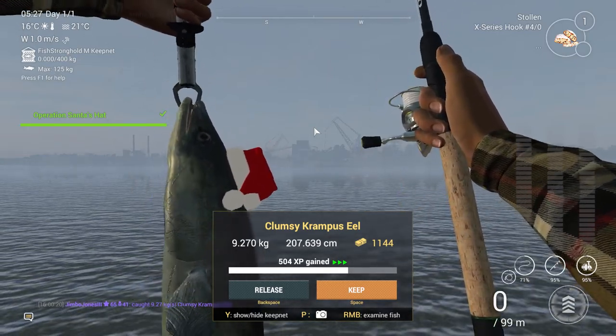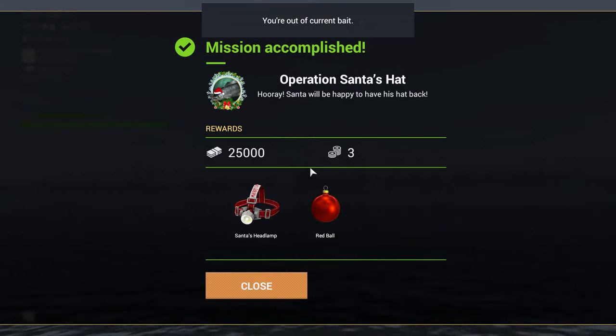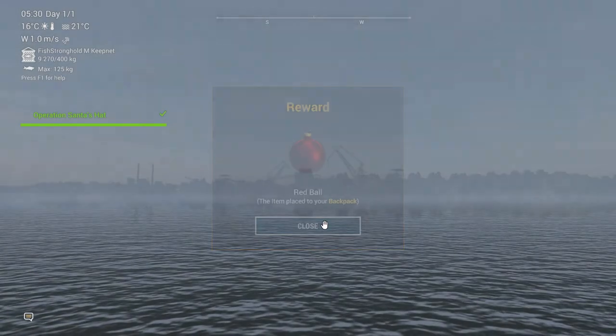1,144 credits and 504 XP. That gives us the Santa's headlamp and a red ball for the Christmas tree. Last year I did the Christmas mission on this account and all those decorations came directly from fish — like crappies that were actually decorated. That's obviously to go on the tray at White Moose, and this lets us get things from either the red or blue. I can get three bait coins — whoopie doo — and 25,000 credits at least, which is something towards our costs. These have gone in my backpack.